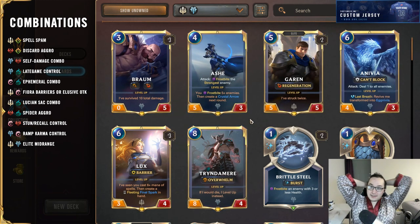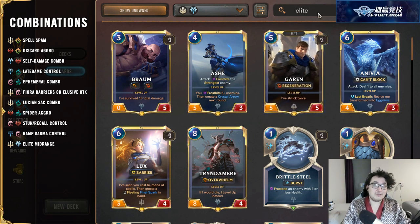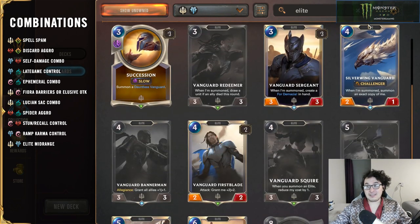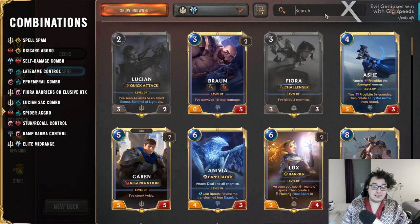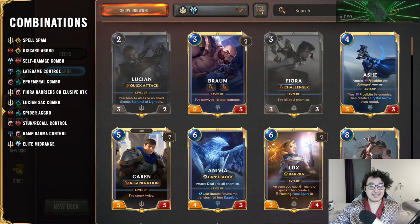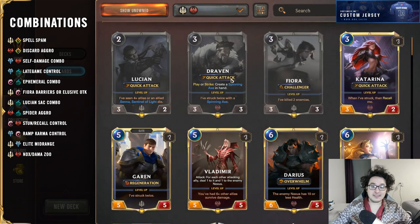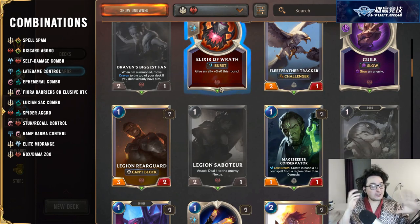Freljord and Demacia is probably one of the lower-synergy combinations, but one way to run it is with elites. Demacia has a built-in sub-archetype called Elite — a tag on units that all buff each other. What you can do with Freljord is combine your Elites with Pack Mentality, a powerful finisher that buffs everything of the same group — in this case the Elite tag. That's one way of running the Elite build.